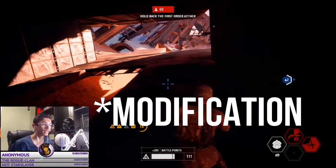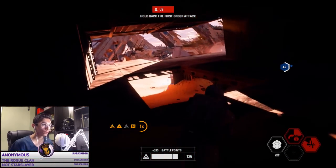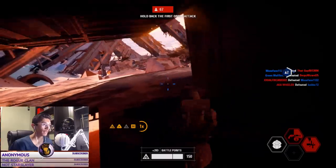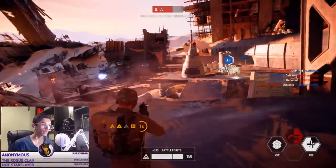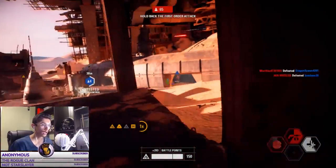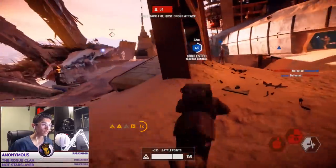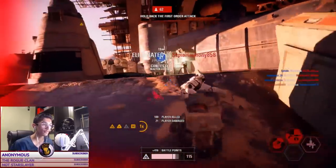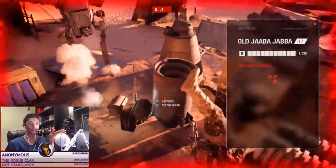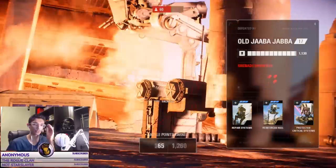The second attachment is the improved range mod. What the improved range mod does is — as you shoot a blaster bolt off, over time it lowers the amount of damage the blaster bolt does. So up close it might do 30 damage, but if you shoot the same thing and hit a guy all the way in the distance, it's not going to do that same 30 damage.